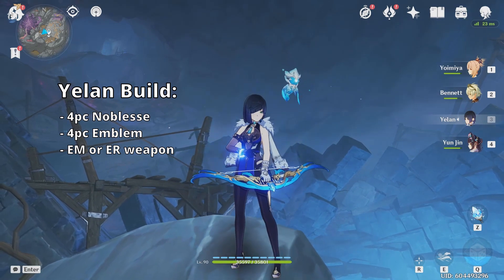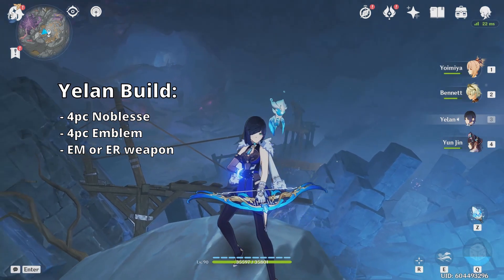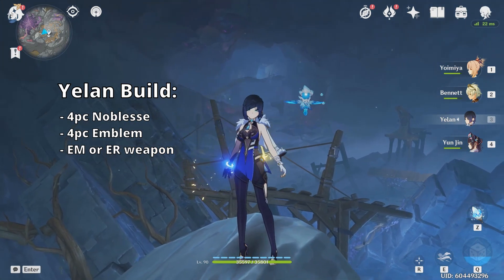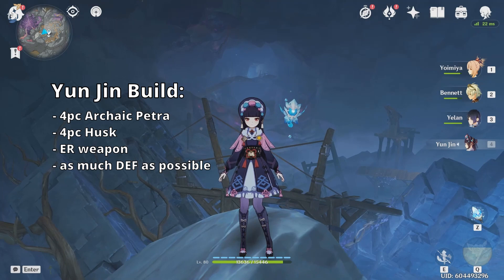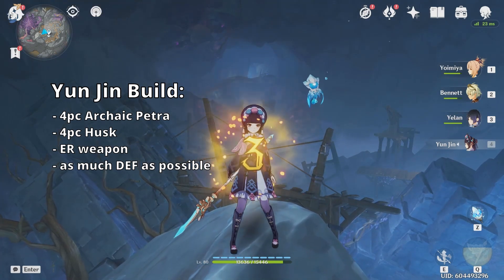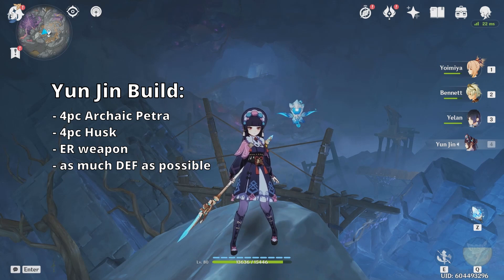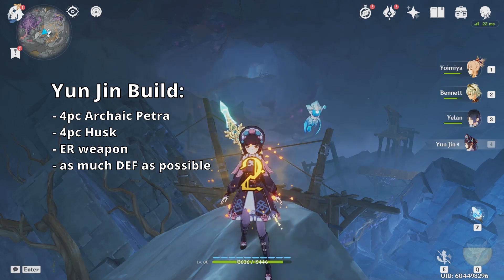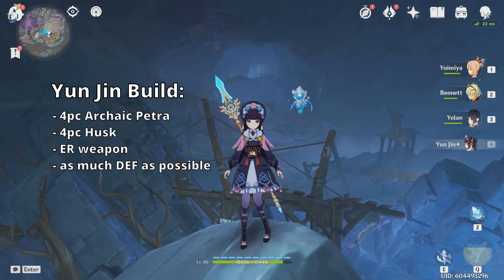I love to run Yelan on this team as well, just for the vape, and also because Yelan's passive gives Yoimiya extra damage the longer she's on field. However, you can easily replace Yelan with Xingqiu. And of course, my girl Yunjin — stack as much defense as you can on her, level her burst, you don't even need constellations on her. She's an amazing Yoimiya support. You can run her on 4-piece Husk or even 4-piece Archaic Petra.